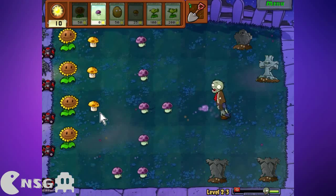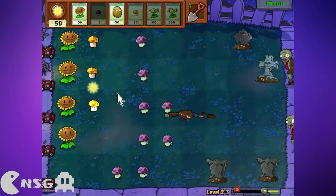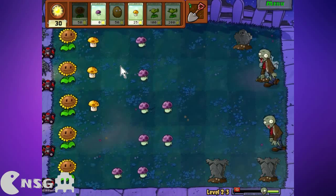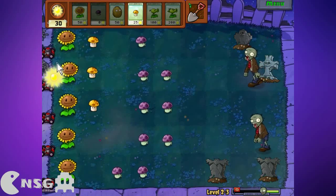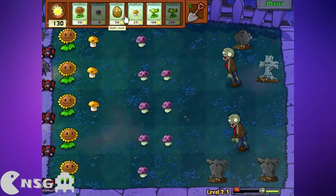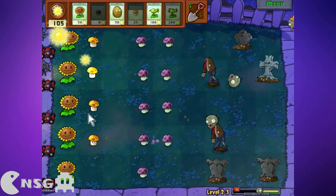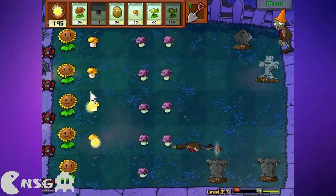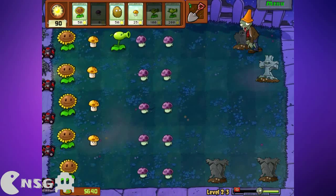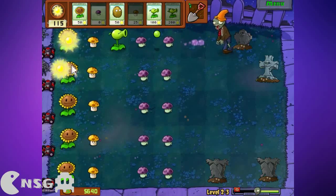I should put it here instead, actually, now that I think of it — just making sure I have enough sun. All right, this one here. I feel more protected now; I'm still gonna sacrifice that one. What else should I put? Okay, now I should start buying these ones. Time for a regular pea shooter.